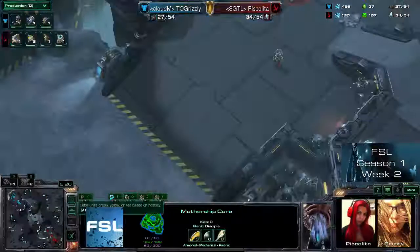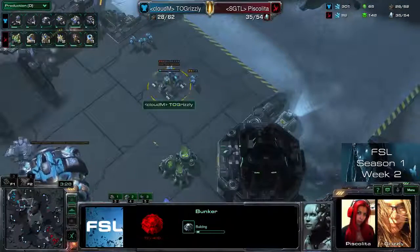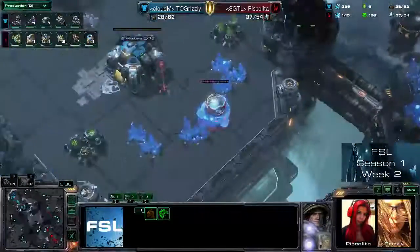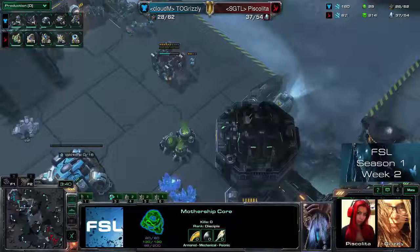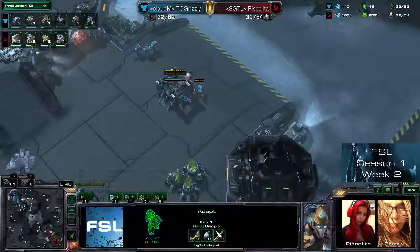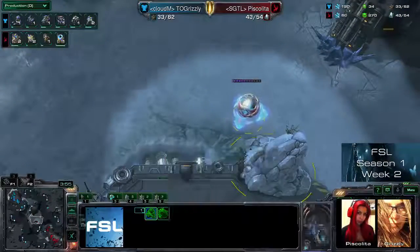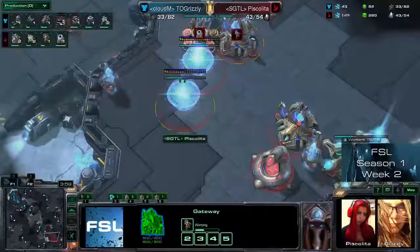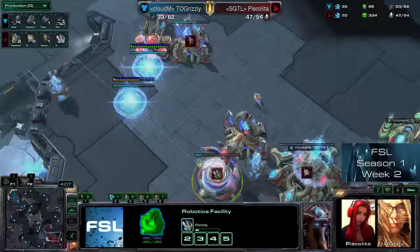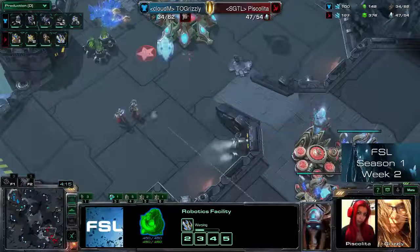With two adepts and a Mothership Core this might have been really problematic without a bunker — and there the bunker is coming in. She tries to attack at one side of the map and bait units to move towards her Mothership Core, then move in with the adept. But this time she decides not to, probably because there's nothing here she can attack with the Mothership Core for now, so she just retreats back towards her own base. But more gateways are incoming — almost four already. There's a warp prism incoming, so it seems Piskalita is going for a massive warp-in of gateway units to try to tear Grizzly down in this third game.